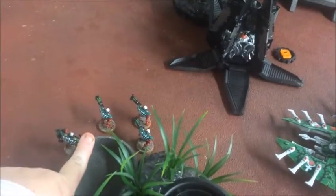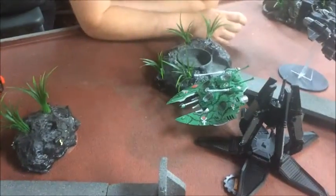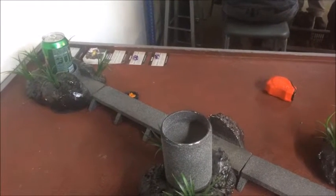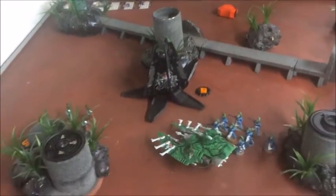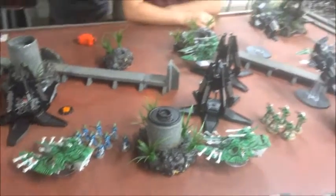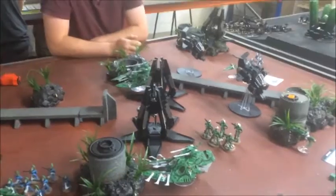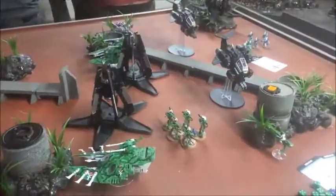Finishing off that last Assault Marine freed up my Warp Spiders to kill the Tactical Squad. That left the Falcon free to shoot the Captain — Sam had moved him out of the squad which was a risky move, and he took a Bright Lance to the head. After the previous game where I got butchered by the Raven Guard by turn three, we now head into the third Raven Guard turn with Sam having only one infantry model left on the table, five in reserves, four Drop Pods and two flyers — versus still a good chunk of my army.